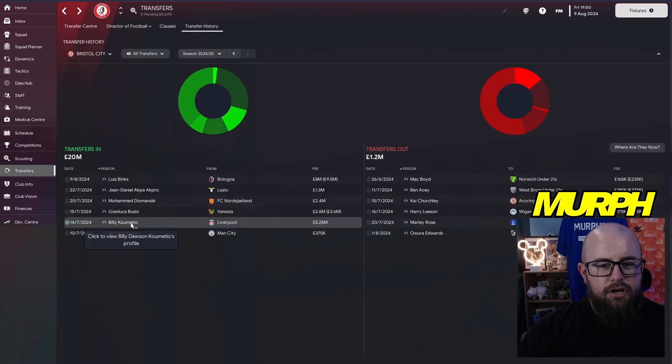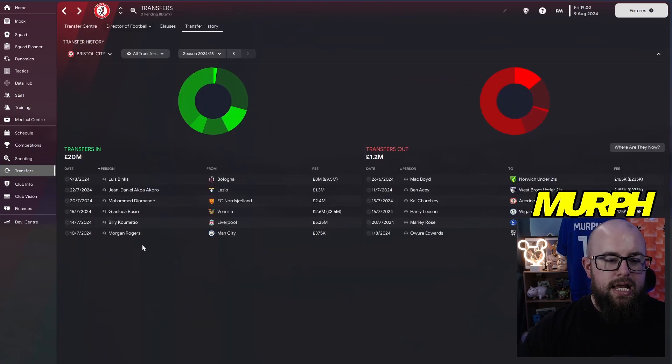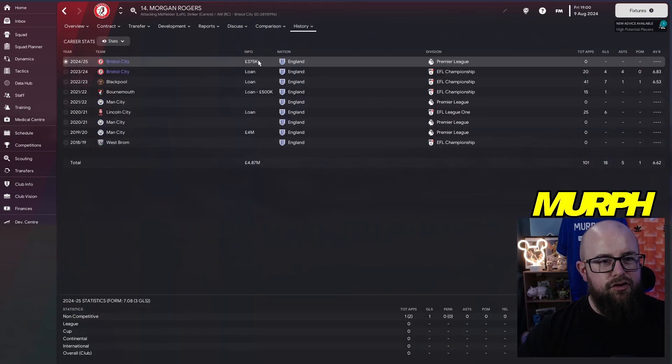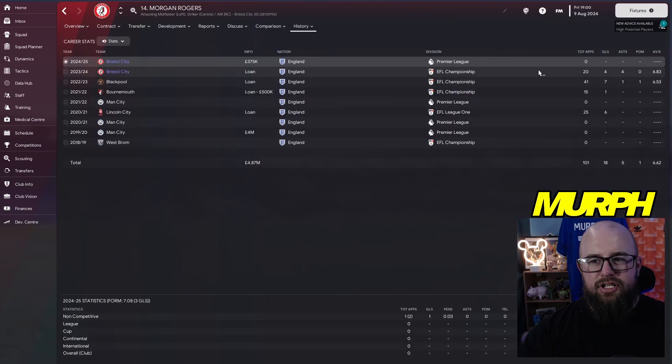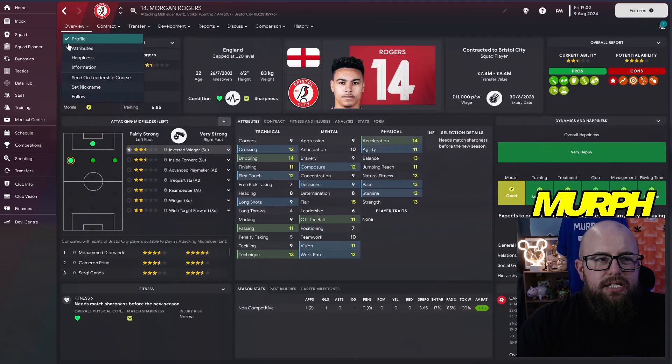Gianluca Busio came in from Venezia for 2.6 million — cheap, fairly complete, though the low work rate is a bit off-putting. He'll add depth in midfield. We brought in Billy Cometo from Liverpool for 5.25 million as a big tall centre-back option. And finally Morgan Rodgers, who was on loan last season — 6 goals, 4 assists in 15 games — we managed to get him permanently for just 375k.